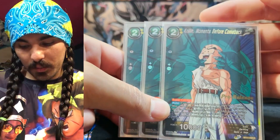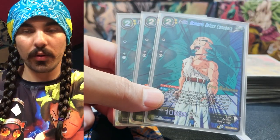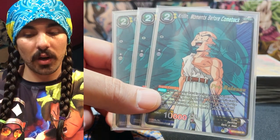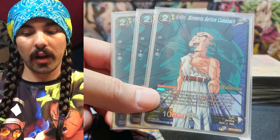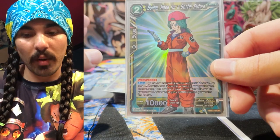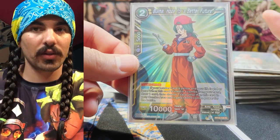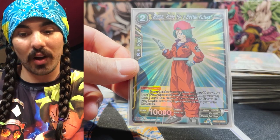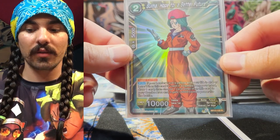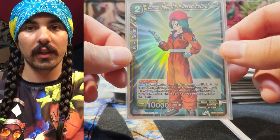For the super combo split, I'm running three Krillin Moments Before Comeback and one Bulma Hope for a Better Future. Krillin is good to cycle through cards, draw cards, and bottom deck things you don't need - great to filter through your deck. Bulma Hope for a Better Future is great in end-game pushes where you need a little more combo power - she gives something in your battle area plus 6k, so she's essentially like an 11k super combo, which makes a really big difference late game. That 1k can make or break a game for sure.